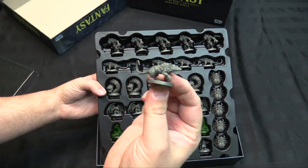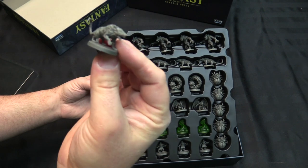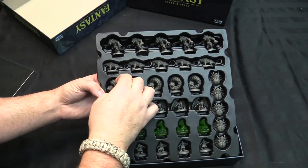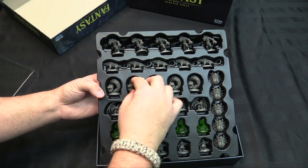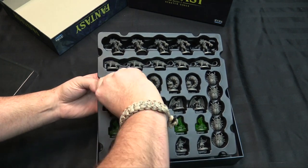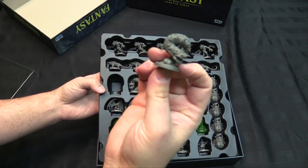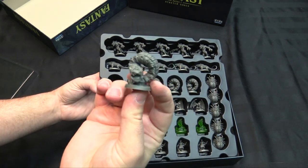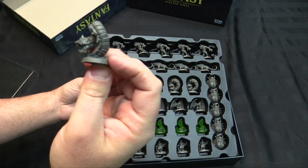This is not bendy vinyl — it's hard plastic, about the same as Bones Black style plastic. We've got some giant rats. These are all the same pose, which doesn't really bother me — I'll base them all differently with different tufts and stuff. Some sewer worms or giant burrowers — I'm not sure exactly what they are, but if you're playing Frostgrave and you need a giant worm, that is clearly a giant worm.